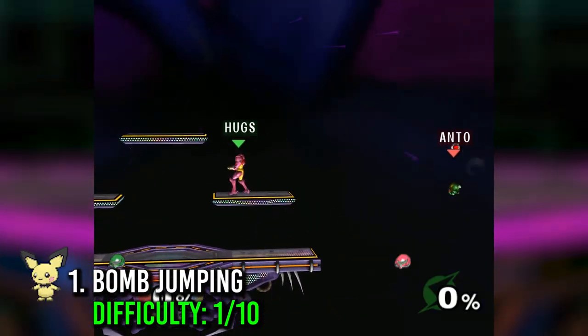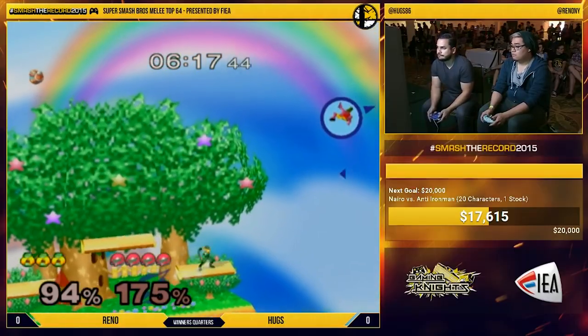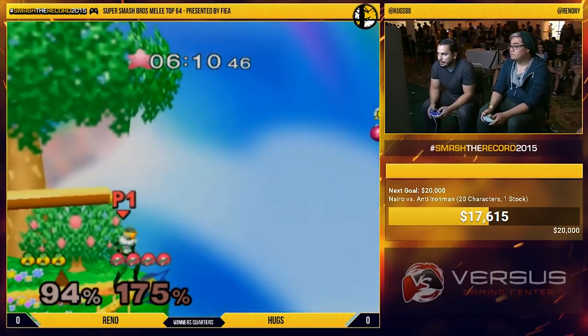Number 1: Bomb Jumping. Bomb jumping is a big reason why Samus' recovery is so good. It helps her get back to the stage from anywhere while saving her double jump and grapple. You can basically spam down B to do this, so it's very easy to perform.